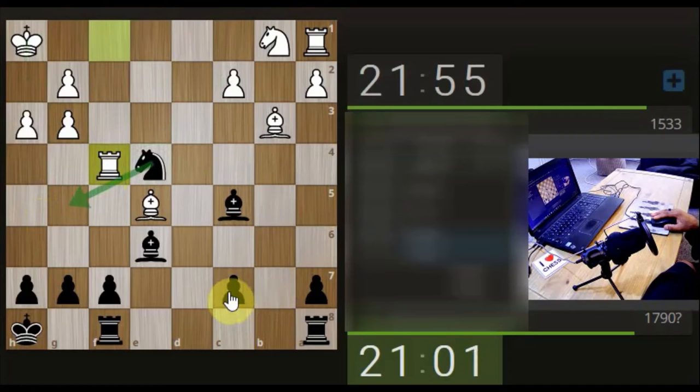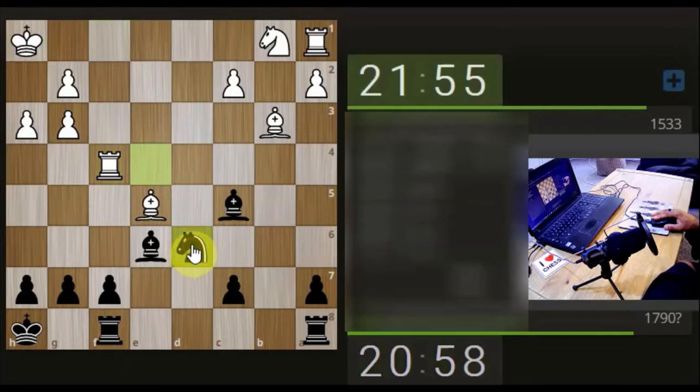Still got this pawn though hasn't it. What about bringing the knight round this way? Let's bring it here. He's got to get this knight out somehow because he needs to get his rook involved - not that I want them to, but that's potentially where they're looking. This king's feeling safe, this pawn doesn't really have any protection - well it does then bishop, but the rook's blocking there at the moment.